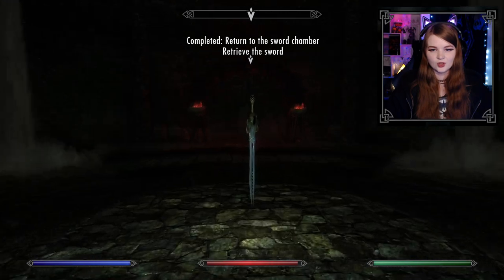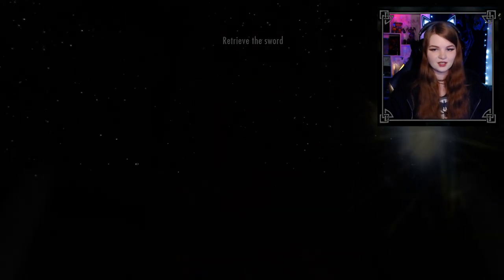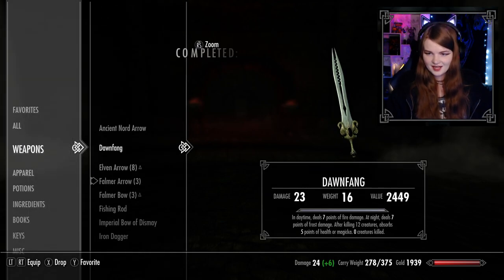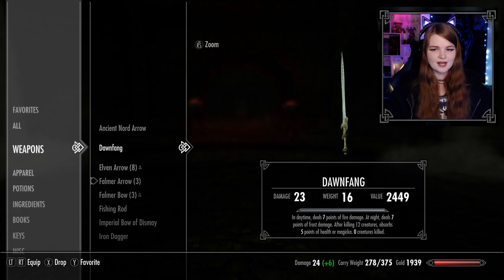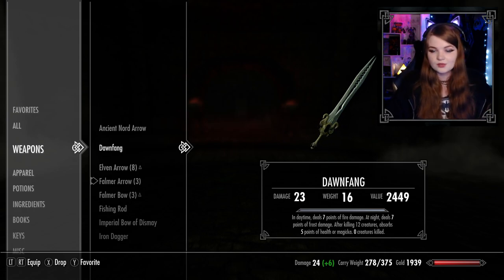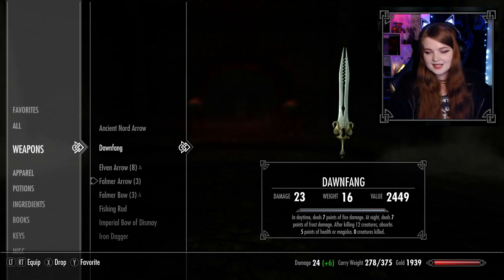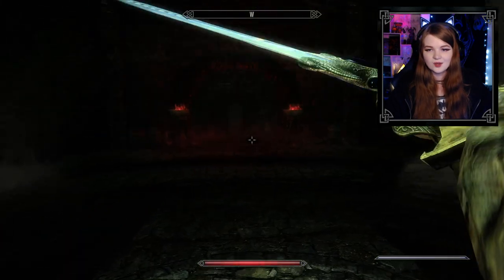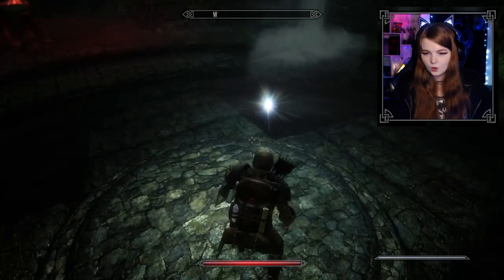How romantic! Give me the sword — it's Dawnfang! Let's take a look at it. Right now it is Dawnfang — you can't really tell in the close-up. In game it's kind of black right now, but Dawnfang obviously has more warm tones and then switches to Duskfang at night with cooler tones. In daytime it deals seven points of fire damage; at night, seven points of frost damage. After killing 12 creatures it absorbs five points of health or magicka. Zero creatures killed currently — let's go.